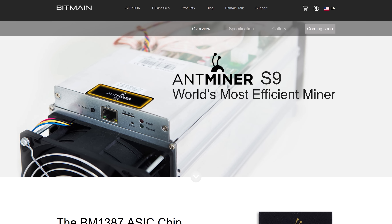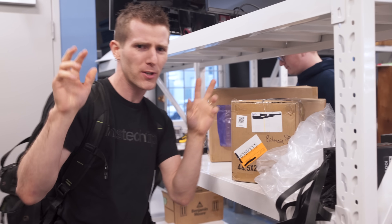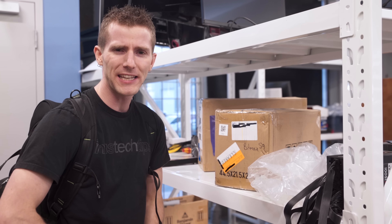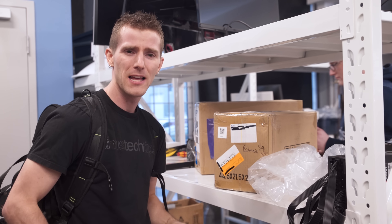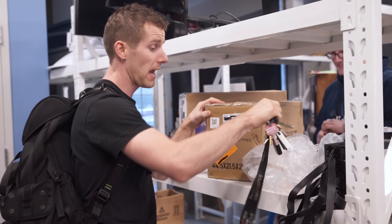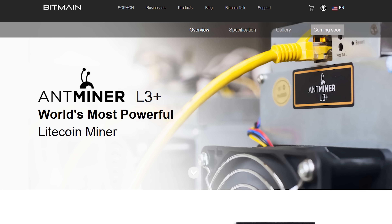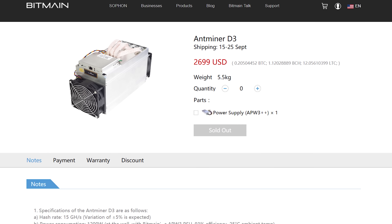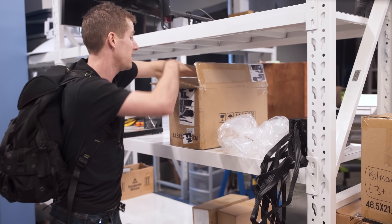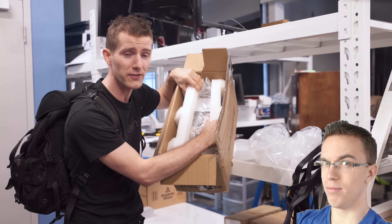Allow me to introduce the Bitmain Antminer S9 — a bare-bones computer of sorts, except it has no display output, no way to plug in a keyboard, and it only does one thing: mine SHA-256 cryptocurrencies like Bitcoin. We've also got an L3 Plus, which does Scrypt coins like Litecoin, and a D3 which mines X11 cryptocurrencies like Dash. The goal today is to find out if these things are worth it.